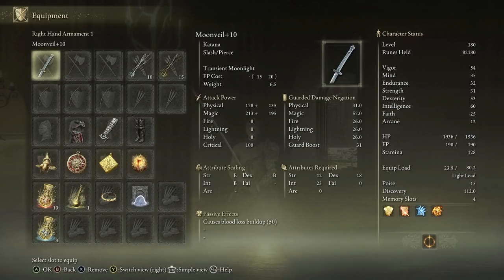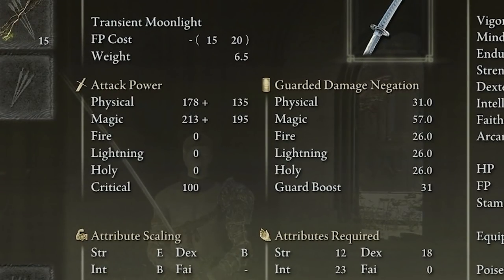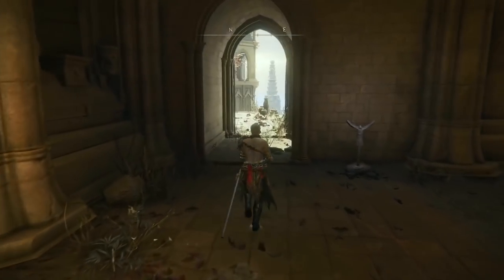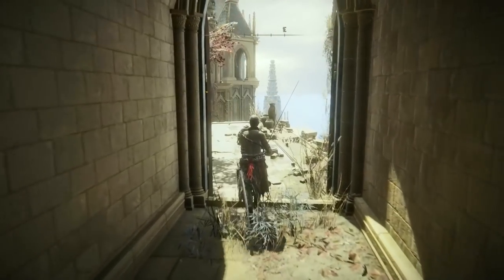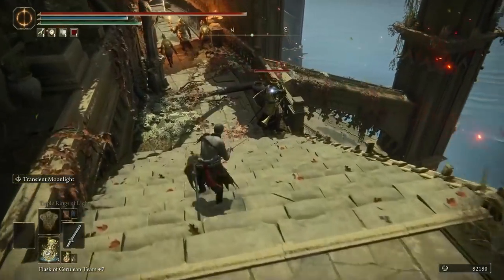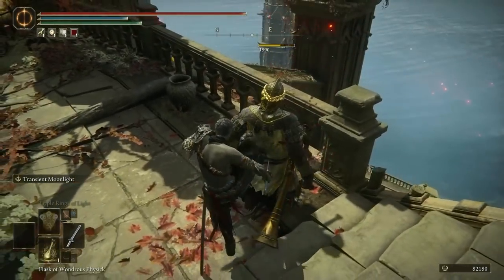My fully upgraded Moonveil plus 10 Katana has Transient Moonlight as its Ashes of War, which is amazing. The actual attack power looks very weak on paper — I've seen weapons that do twice this in physical numbers — but because this weapon is heavily built on intellect and dexterity, you want both stats up to at least 50 to get the best benefit.